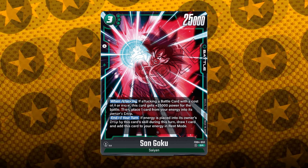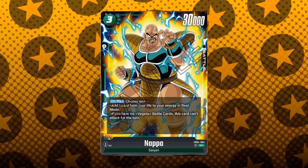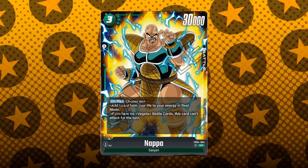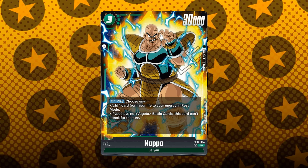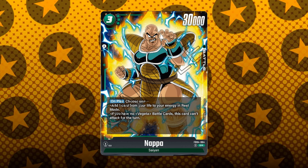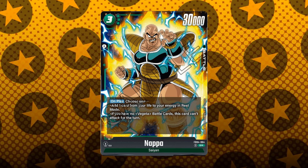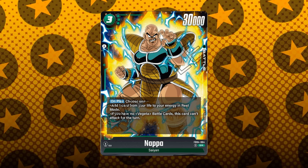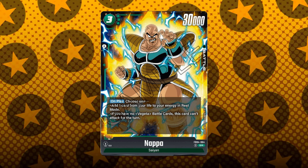We have to talk about this Nappa card — I love the art and the alternate art. This is a 3-cost, 30k battle power that has the on-play where you choose one of the following: add one card from your life to your energy in rest mode, or if you have no Vegeta battle cards, this card can't attack for the turn. I would definitely try to play this when you have a Vegeta battle card, so you just get a 3-cost 30k body on the board essentially for free. I think these two 3-cost cards with the brand new Vegeta leader are going to be pretty spicy.